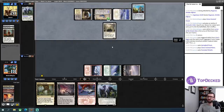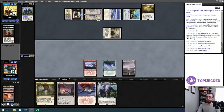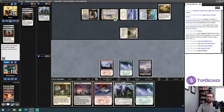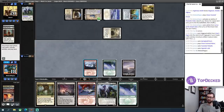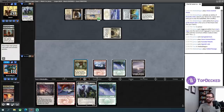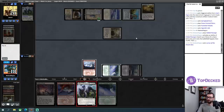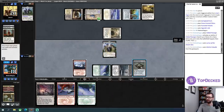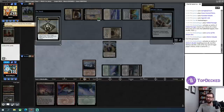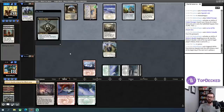My opponent played a Springleaf Drum and a Puresteel Paladin while I was checking that. Portable Hole is CMC two or less, so I guess we're just in Bobble time now. I'll Fabled Passage, grab the other Swamp, play Lurrus. I could Ragavan instead, but I think I need the interaction because I know the hammer is incoming — I know two hammers are incoming. This at least gives me a chance to draw an Unholy Heat.